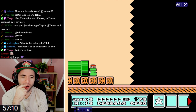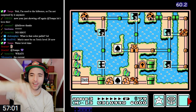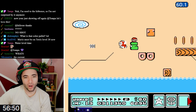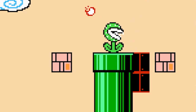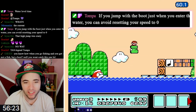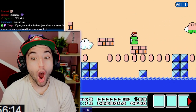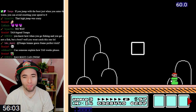Why are you so fast in the water? I guess because your normal speed in water looks weird. He used the current out of the pipe - that was crazy. You wanted the P-speed. Why were you balancing on the water there? If you jump with the boot when you just enter the water, you can avoid resetting your speed to zero. That's pretty good for speedrunning. That was really smart - I give you props for that.